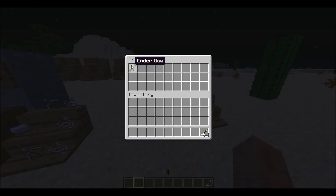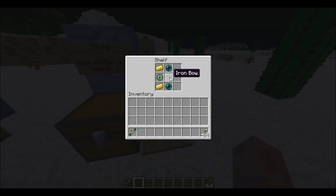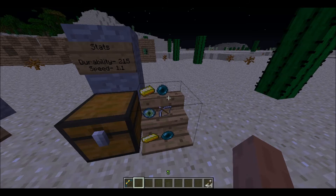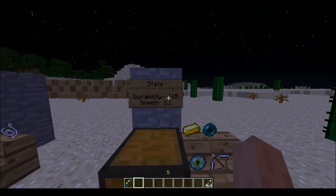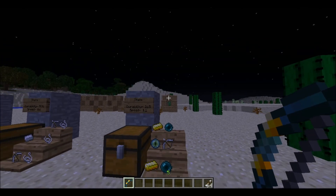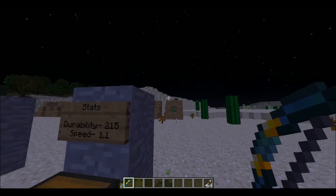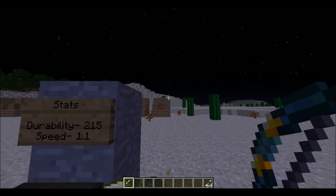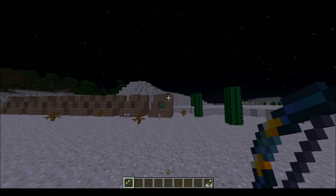This next one, the ender bow, is probably the weirdest of all the bows. Here's the crafting recipe — ender pearl, ender pearl, eye of ender, two gold ingots, and an iron bow. It's got a slow speed but an alright durability. The way it works is you shoot once and then about two seconds later all five arrows are fired.